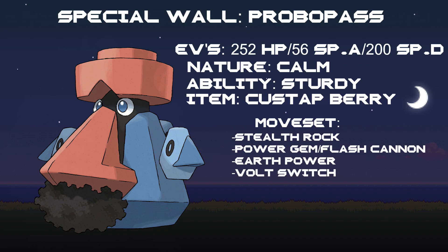The moveset is going to be Stealth Rock, so that if Torterra goes down and never gets them set up, you can get them set up with Probopass. Then Power Gem or Flash Cannon — that's up to you personally, I would go Power Gem. Earth Power for powerful STAB Ground-type damage, and then Volt Switch to scout out an opponent.